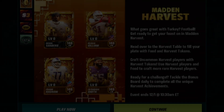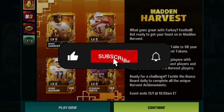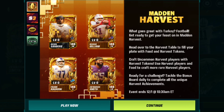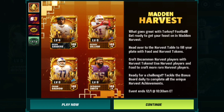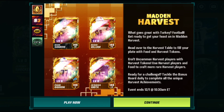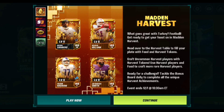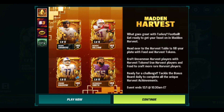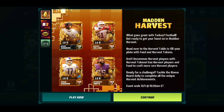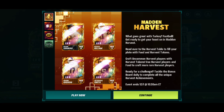Welcome back — Madden Harvest is officially here! We got some new players, there's six iconics: four on the main screen and two hiding in the rewards that I'll show you soon. This promo is amazing, I love the art — honestly I think this is the best art all year. The animation of the leaves falling is so nice. This is a holiday promo for Thanksgiving, and it goes until December 1st.